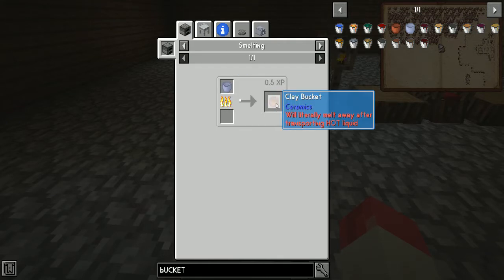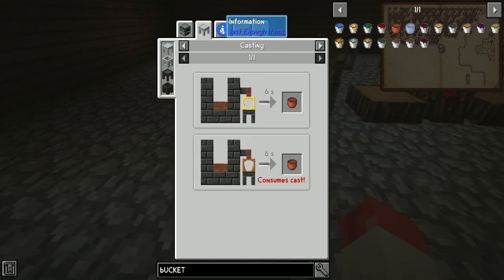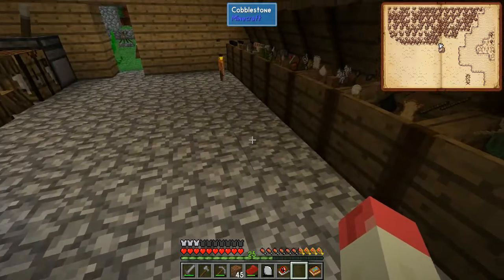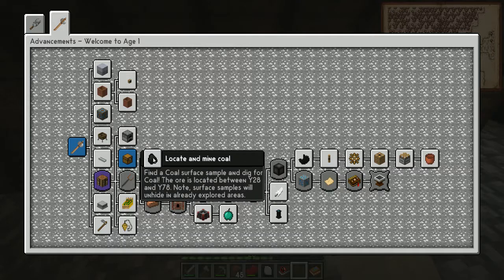We'll have to get some mechanical power working first, because we have to make the unfired clay barrel extension, put it on a turntable — that'll make an unfired clay bucket, then we can smelt that to make a clay bucket. But we do have a path of progression to being able to move water around, which is good.